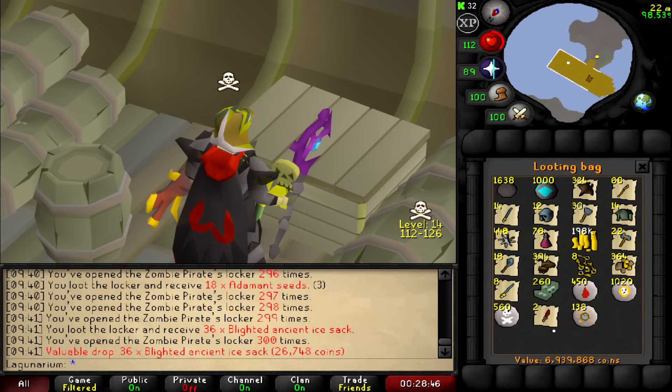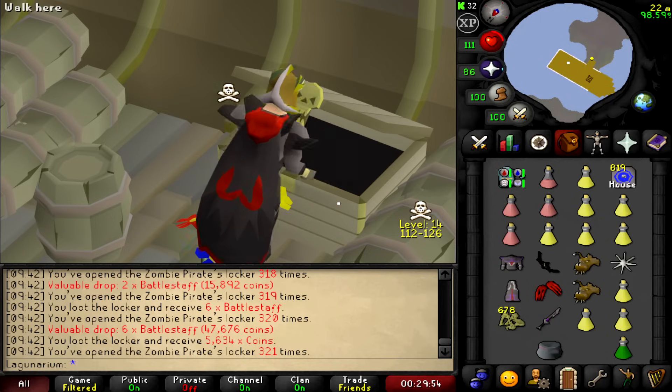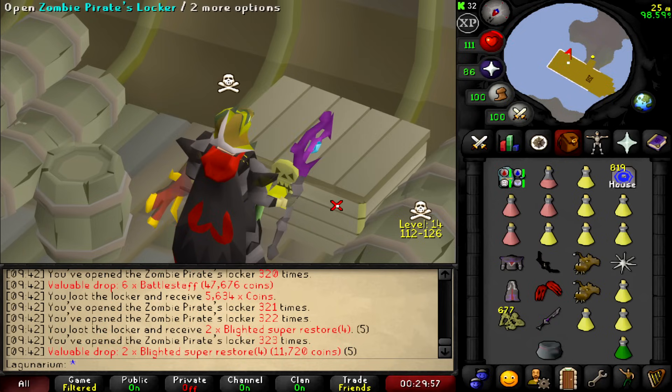That's 700 keys — let's have a look. Almost 7 mil now. It looks like — is this the whole drop table? There's that scroll which is worth like 30 mil, hopefully we can get it, we're 300 keys in. But why are the keys selling? I guess people are just trying their luck.